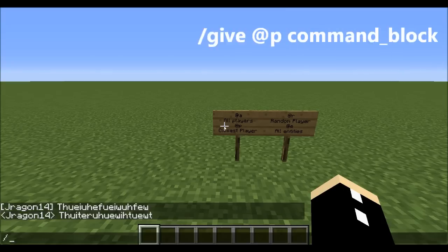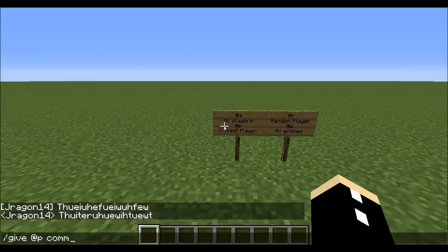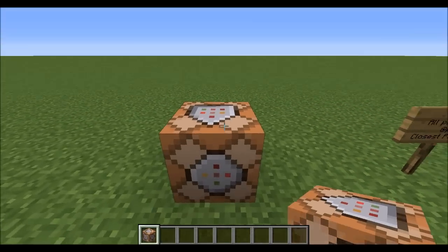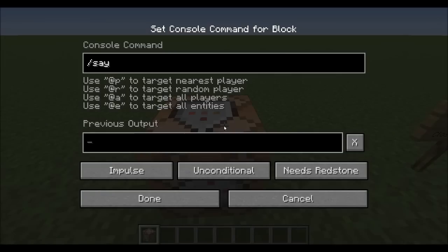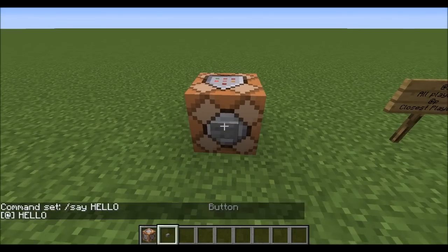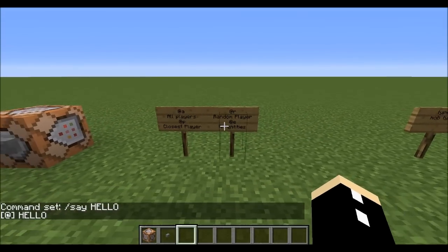In order to give yourself a command block, you need to type in forward slash give @, which is created by pressing shift and two, then p-c-o-m-m-a-n-d command block — you get the idea. It gives you a command block. Place it down, type in your say command and whatever you want to say, and when you power it, it will say that in chat.